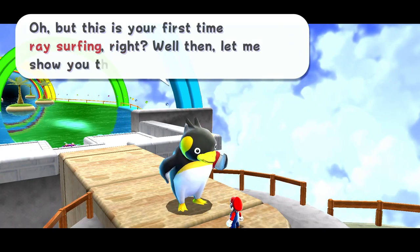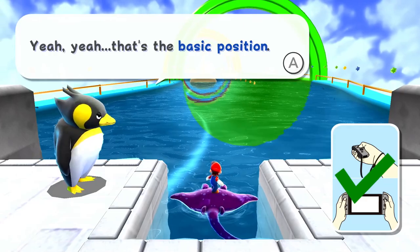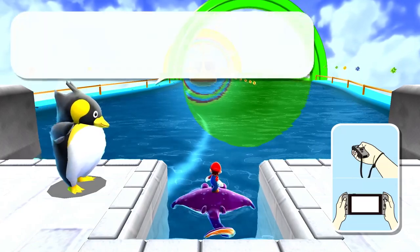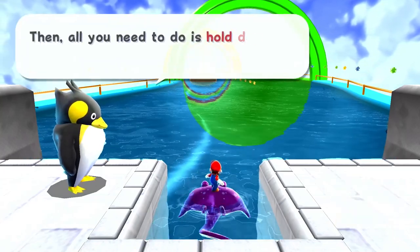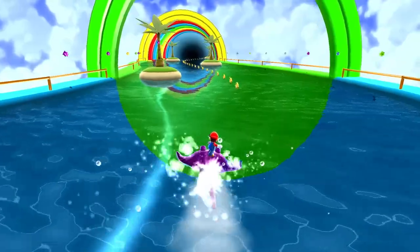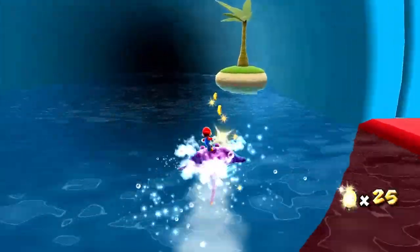Are you a surfer? Yes, hopefully starting now. This is your first time ray surfing, right? Well then let me show you the ropes. Try to match the guide on the bottom right. I'm pointing forward — that's the basic position. To turn left, twist left from that starting position. To turn right, you gotta twist to the right. All you need to do is hold down B to speed up — that's all you need to know. Now give it a go on the course. So there's a bit of motion controls to this — I'm not always the best with motion controls but I'll do my best.